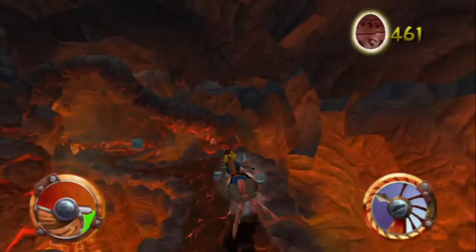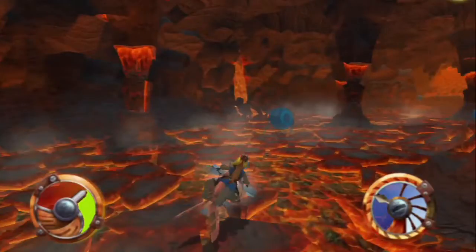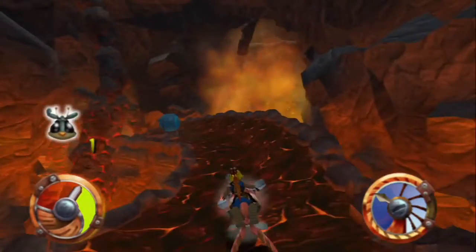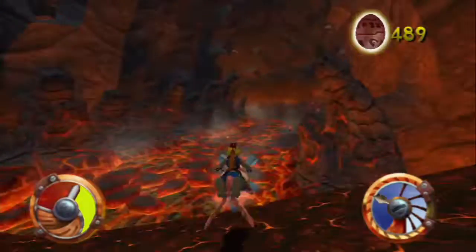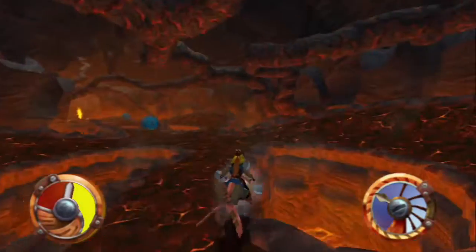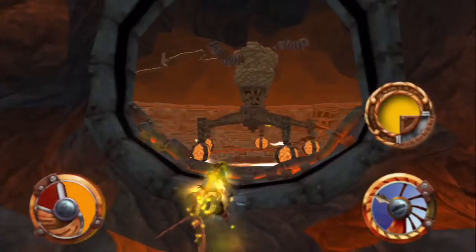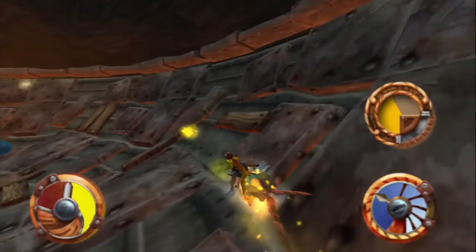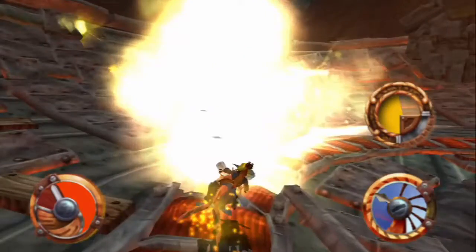This is basically similar to Fire Canyon, in that your little heat gauge over there is just going to continue to go up. It's just that this thing wants to kill you. Shoot the power spheres to open the door. The door is open - let's get going.